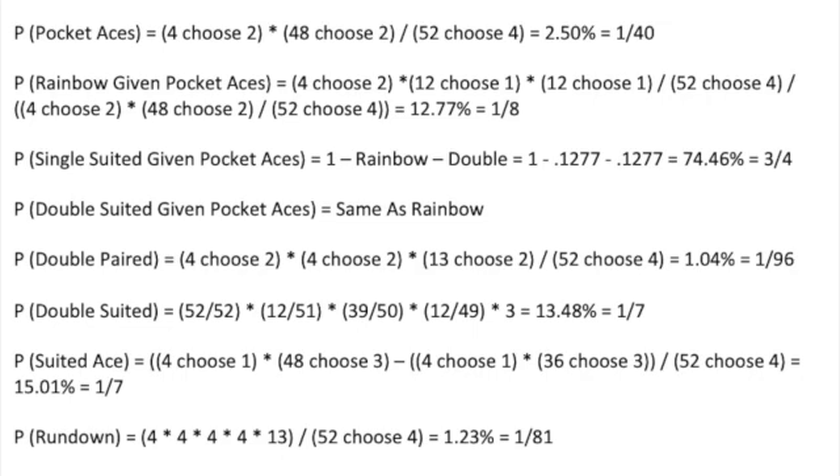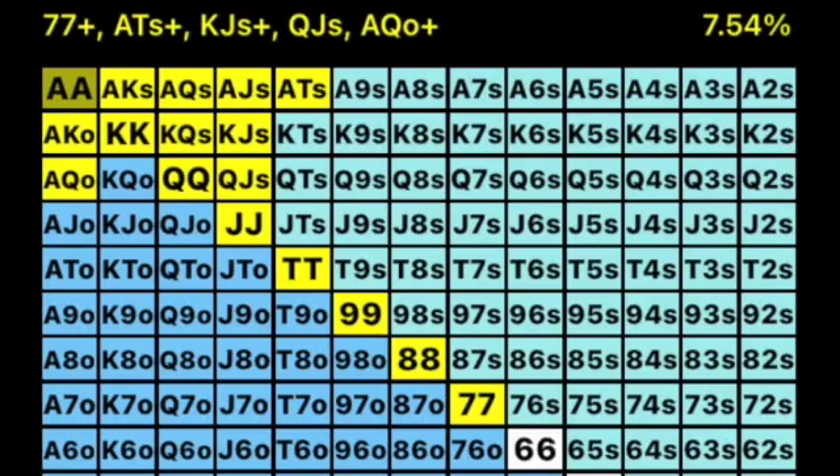It seems to me everyone's favorite hand — double suited rundowns — will only get dealt one out of 500. Not a huge part of your playing range, to say the least. Those are the probabilities I have for you. Comment below if I missed any you think would be nice to know. Now we're going to move on to ranges. In Hold'em, a tight GTO under-the-gun range might look something like this.